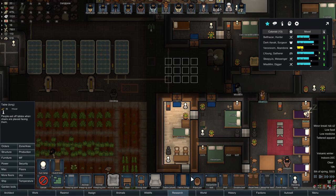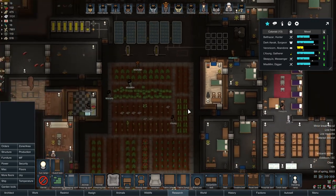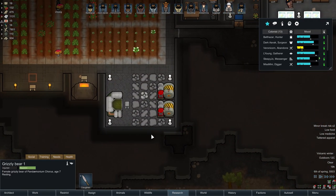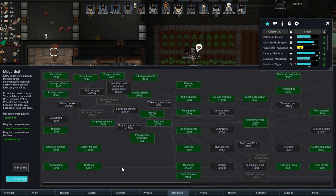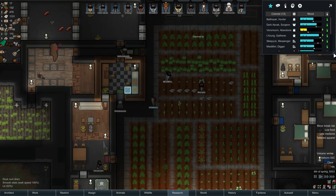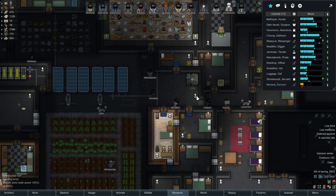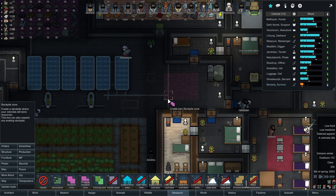I wouldn't mind getting a wee lamp outside, just something there to light the way in the darkness. Colony's cooking things, going well. Now, how far are we towards the next soil? No point putting down super soil when we're almost at mega soil. The thing with the soils, from what I understand of the mod, is that they add ridiculous levels of growth — absolutely bonkers levels. So we're not going to worry about increasing our grow zones yet.